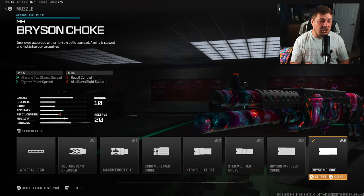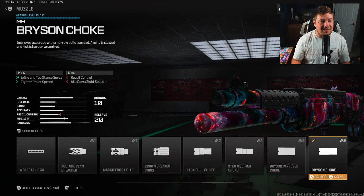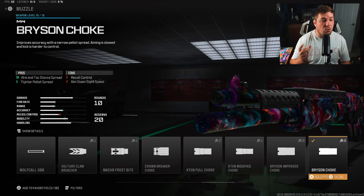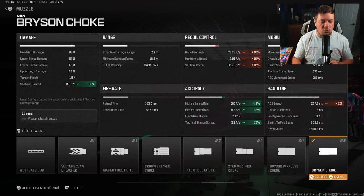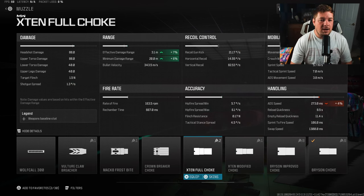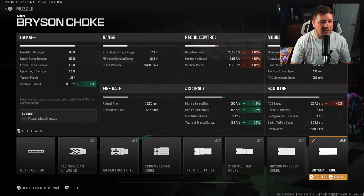This next attachment is extremely important — without it, I really did struggle to get consistent one-shot kills. It's going to give you a tighter pellet spread, which will in turn reduce the shotgun spread, meaning your pellets are going to be tighter than if you weren't running it. In theory, if you're an accurate player, your one-shots will be more consistent because of that 38% increase to shotgun spread. I've seen people playing around with attachments that give damage range, but after trying all of them I found the most success with the Bryson Choke.